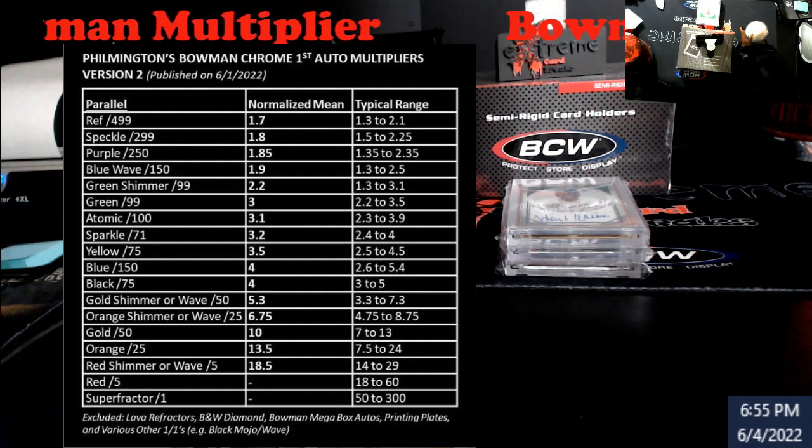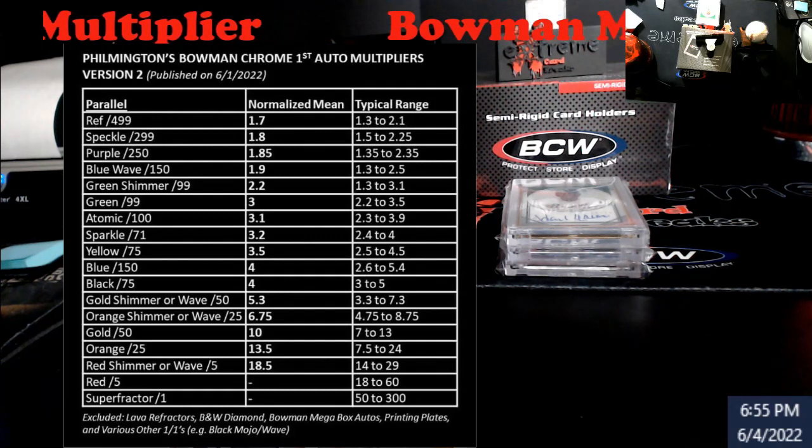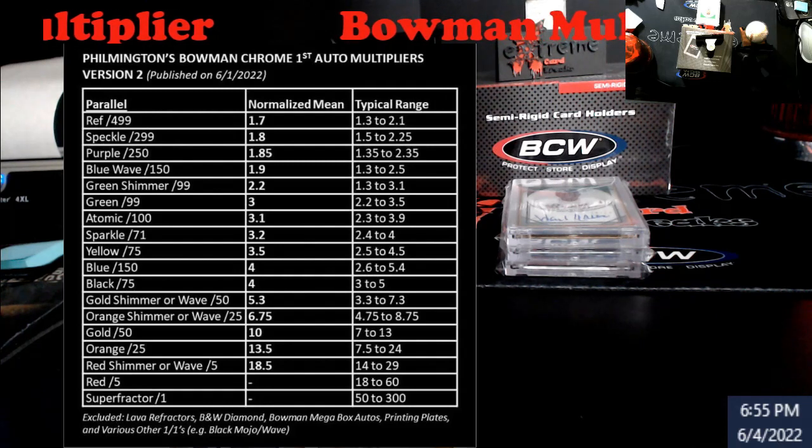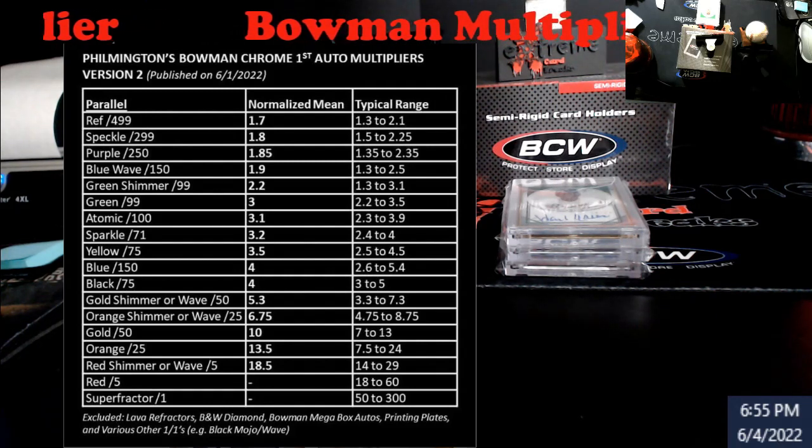He did not put lava refractors, the black and white diamonds, the mega box autos, printing plates, and various others — black mojo wave and all that stuff. But this gives you a good idea.